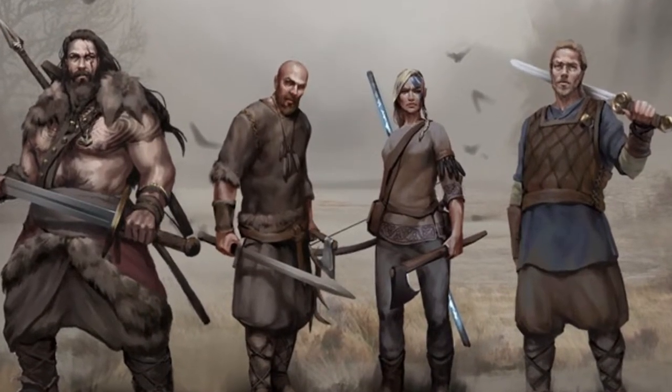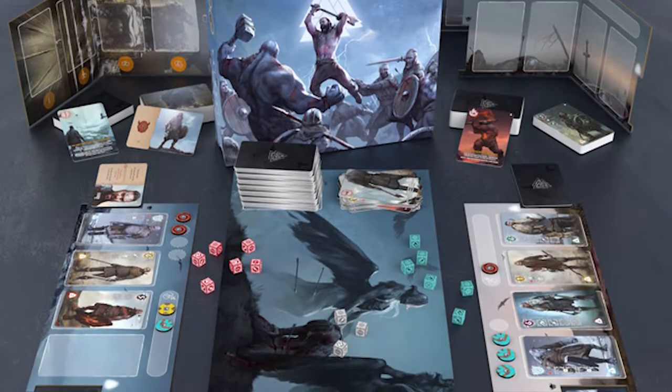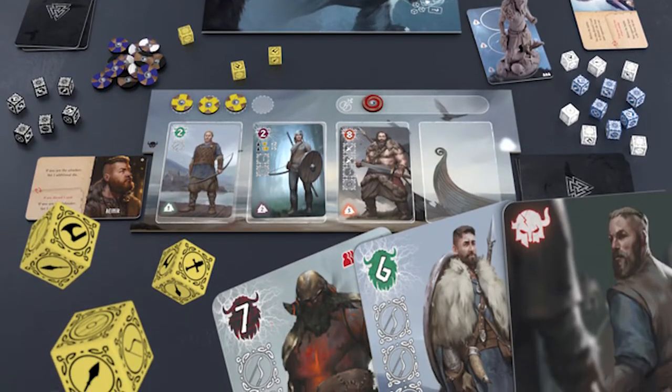It's 13 and up and takes about 30 to 60 minutes to play. In the game Valhalla, you're simply going to get your own player board and draft units onto that board. You'll utilize those units with your dice, selecting a color set and rolling them Yahtzee-style, placing them on units to then attack your opponent, who then has the opportunity to defend.